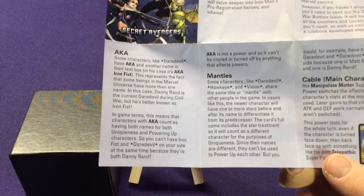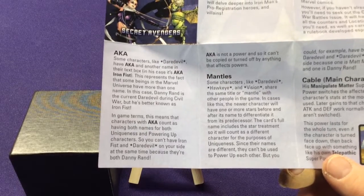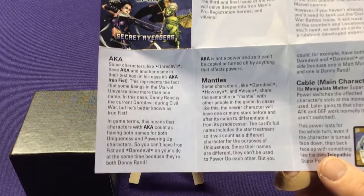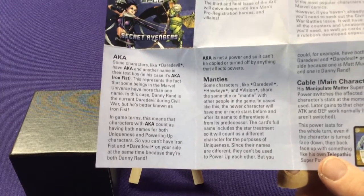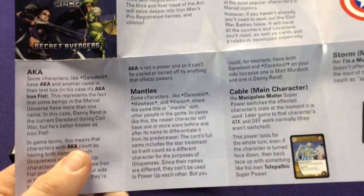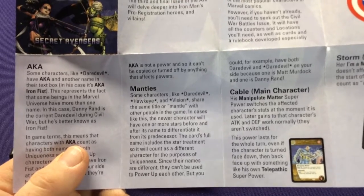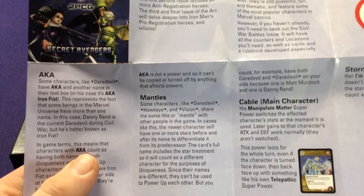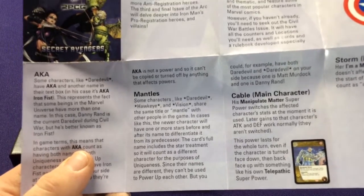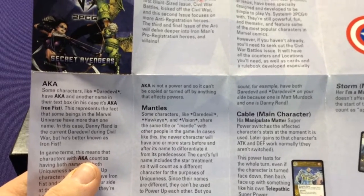The AKA rule applies for the uniqueness rule and for power-ups. So you can only have two copies of this Daredevil and two copies of another Daredevil, or two Iron Fist and two other Iron Fist. It's a neat way to add more characters. The other rule we've seen a few times is Mantles — if they have the stars by them, it's a second version of a character's same title. Like there are multiple Daredevils, Hawkeyes, and Visions. These are same-name characters but function separately, so you can have the starred version and a non-starred version together. We'll look at the checklist at the end.